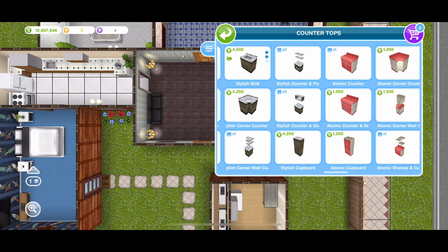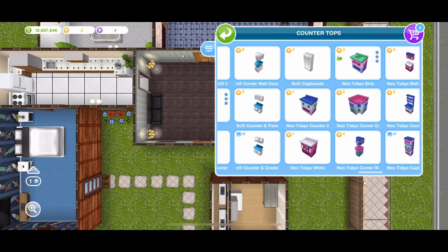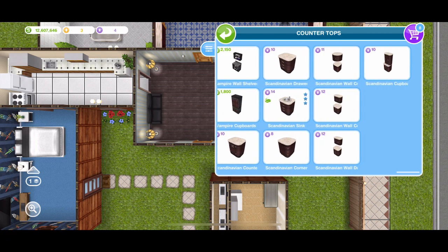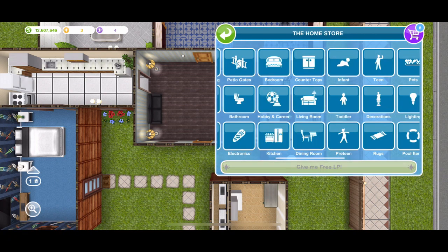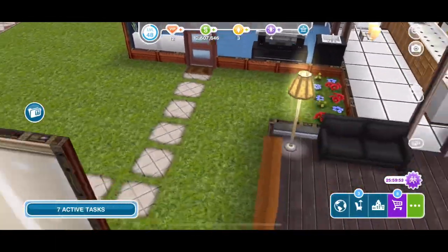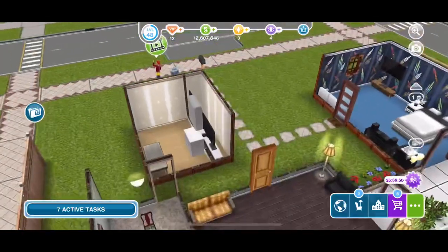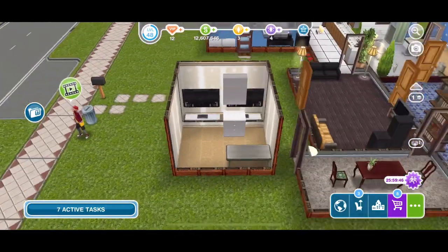Now if you don't have it in your inventory, you can also go to any of your architect homes or any of the homes that you may have won in a quest and try to use one of the countertops from there. As you can see, some of these have the top part to them, and that's kind of what makes the glitch work. Wall TVs also help make the glitch work.